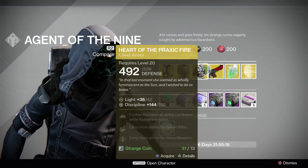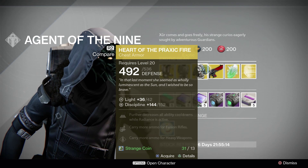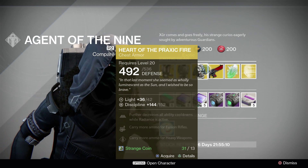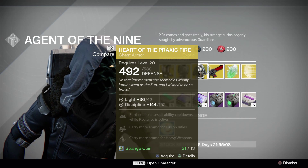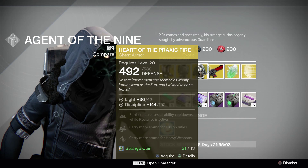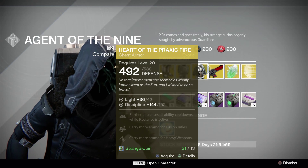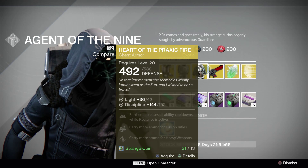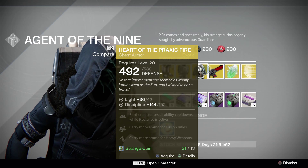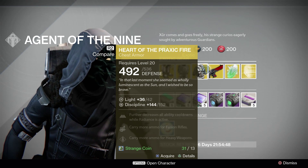The next piece of gear is also an older exotic — it is the Heart of Praxic Fire for the Warlock class. It has a base defense of 492 and end defense of 536. It has a base light of 36 and end light of 42. It has a base discipline of 144 and end discipline of 152. The perks read: further decreases all ability cooldowns while radiance is active, carry more ammo for fusion rifles, and carry more ammo for heavy weapons.